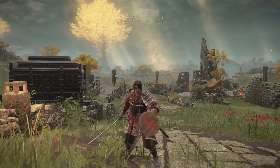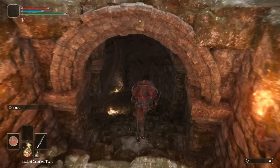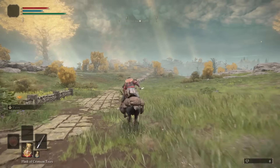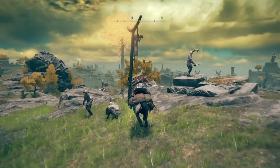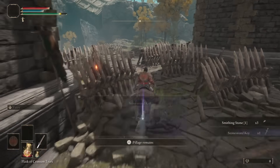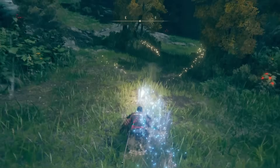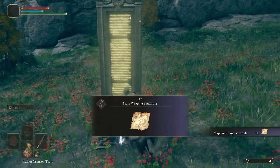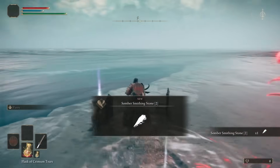Okay so we're at Torrent, let's do it. We start by heading through the ruins picking up the map and the whetstone blade along the way. Now head south towards Weeping Peninsula, picking up the Somber One on the chair by Agheel Lake and the Gold Pickled Fowl Foot to the northeast of it. Grab the smithing stones and the Stonesword Key on the bridge and the Smithing Stone Twos by the Morning Star carriage. Then head to the Castle Morne Rampart grace.